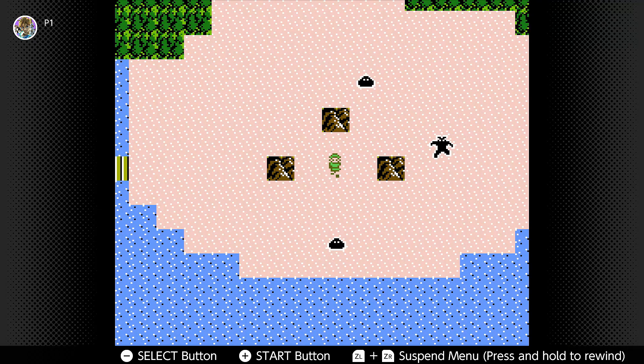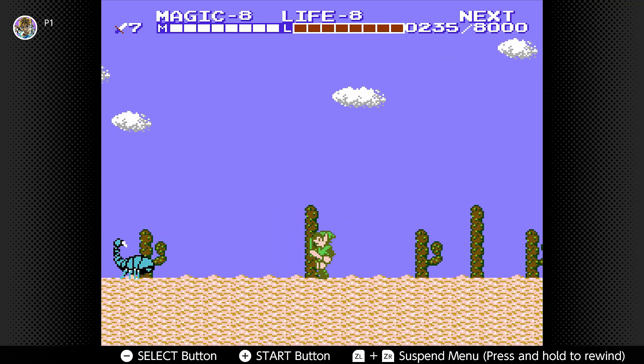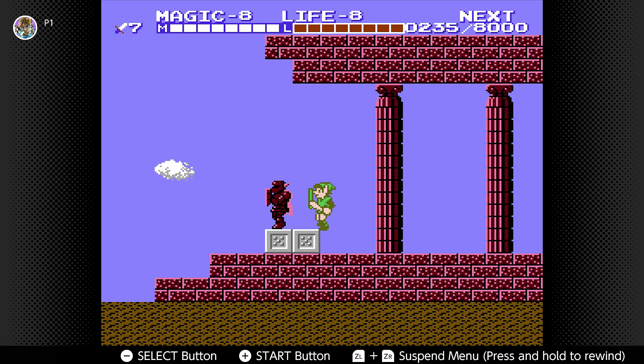Now that we have everything, we want to stand in between these three rocks and hit the flute — and that's our next palace. It was short-lived thanks to the stupid enemies, but that is our next palace: the Hidden Palace.